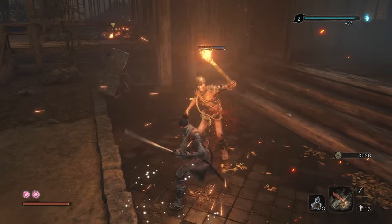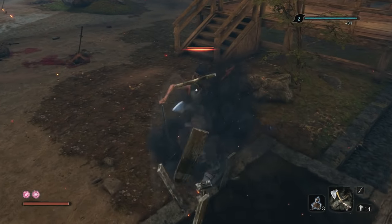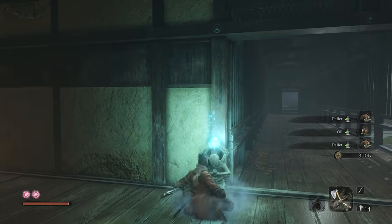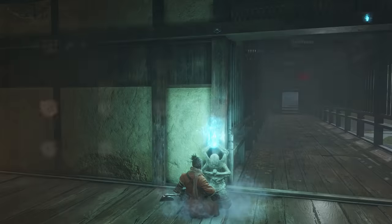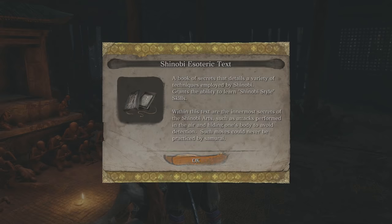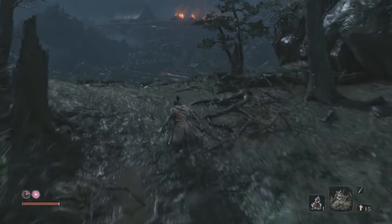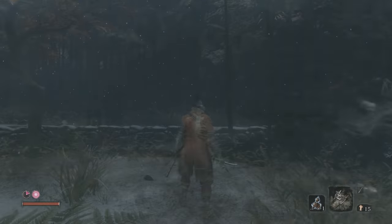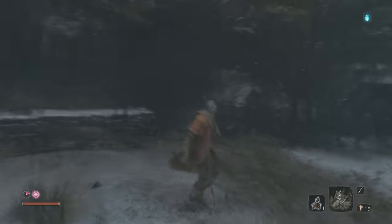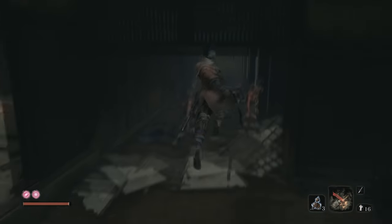Once you accrue enough experience — whether from not dying or from receiving Unseen Aid — you'll have skill points to invest in your character's skill trees. These are accessible at the Buddha statues, but only when you've unlocked that skill tree with an esoteric text. The first esoteric text unlocks the Shinobi skill tree, and I think it's given to you by the Sculptor after you visit the Hirata estates.